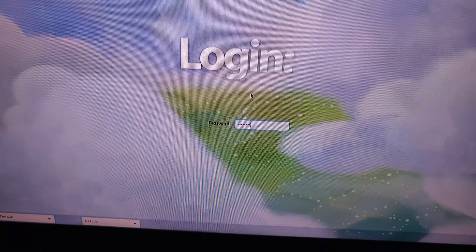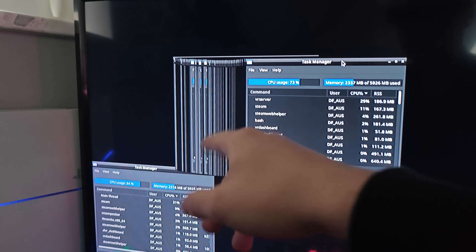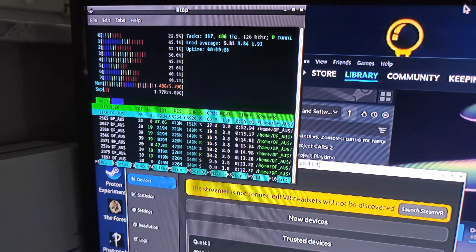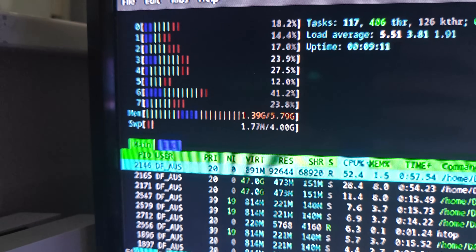We typed in the password, which in our case was PS4 Linux, and we got greeted by the desktop. I was already very impressed here. However, this is where the issues basically started, as it was very, very slow. We had to create some swap in order to allocate a bit more RAM to the PlayStation 4.